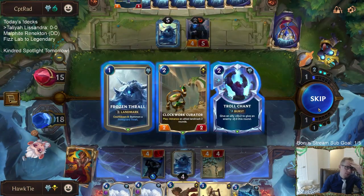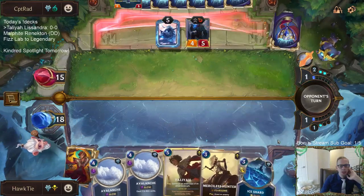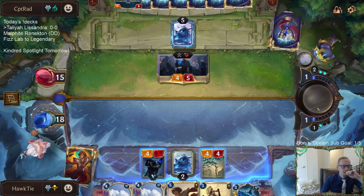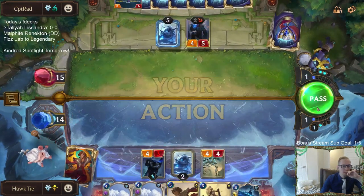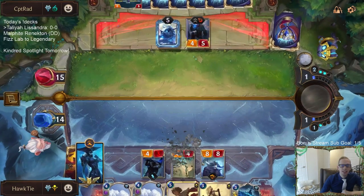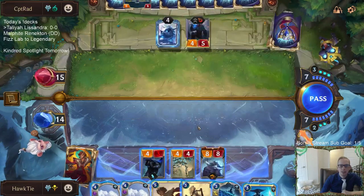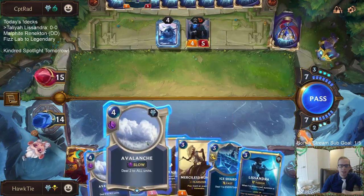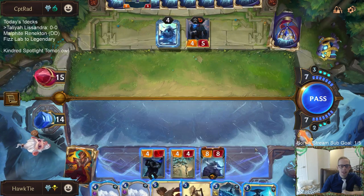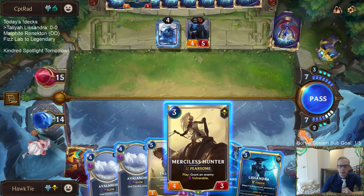This is really unfortunate drawing two Avalanches and an Ice Shard for this matchup — none of them matter. Oh right, I forgot about the Draclorn ability. I forgot it was going to pop — I was waiting for it to go down to one and then I was going to copy it at two. I forgot about the Draclorn ability. Sorry about that — it's been a minute.